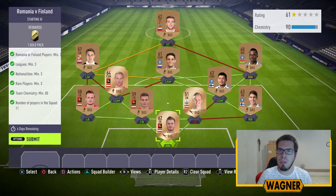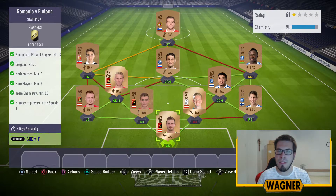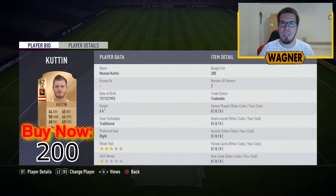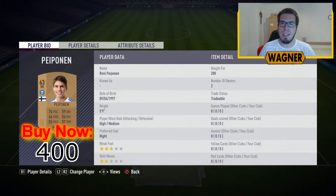The squad I made for this first challenge will cost you around 3000 coins. All the players except the Finland players will cost you 200 coins each. We start with the first out of 3 rare players, the 62 rated Mikhail Kutin. Then we have the first Finland player, the right back, the 63 rated Ronny Papern at 400 coins.